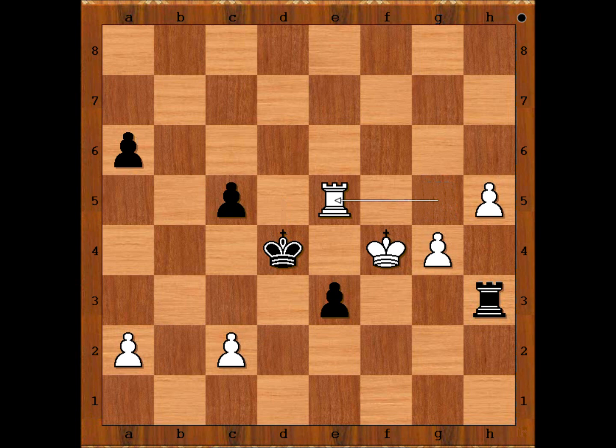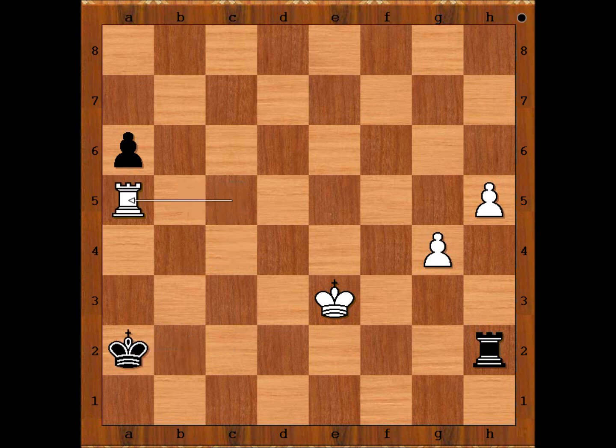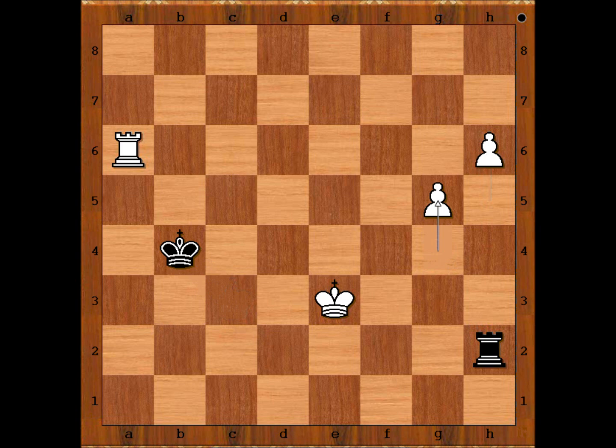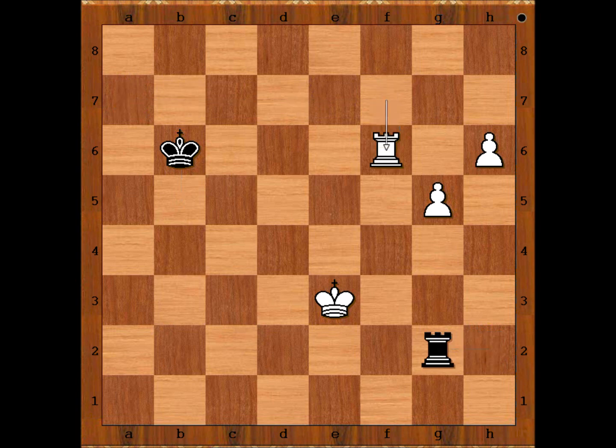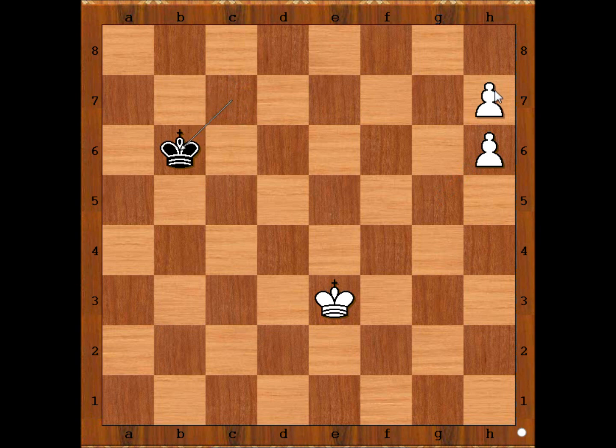The move is rook to e5. Black resigned. One line just for entertainment goes like this: rook to h2, rook to e4 check, king to c3, king takes on e3, king takes on c2 check, king to b2, rook takes on c5, king takes pawn, rook to a5 check, king to b2, rook takes pawn, king to c3, h6, king to b4, g5, king to b7, rook to a7, king to b6, rook to f7, rook to g2, rook to f6, king to c7, h7, rook to h2, rook to h6, rook takes rook, pawn takes rook — king to b6, pawn is pushed and promoted, perhaps to a queen.